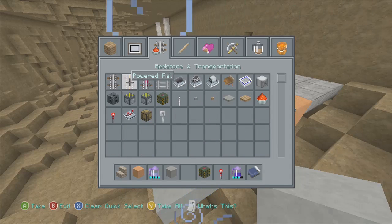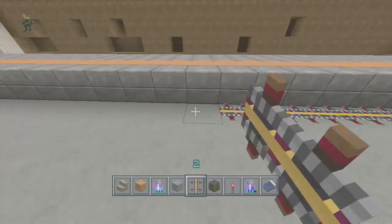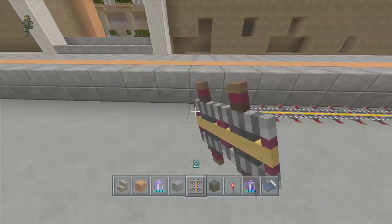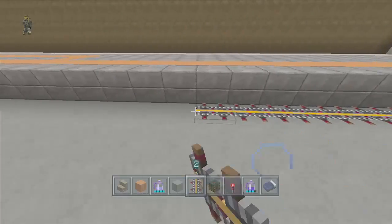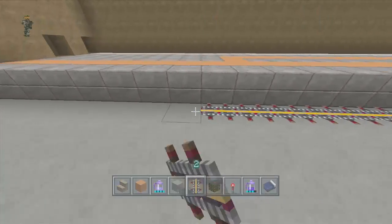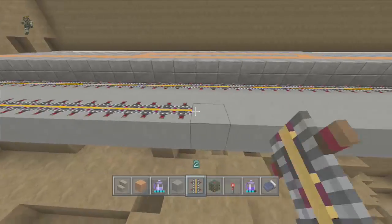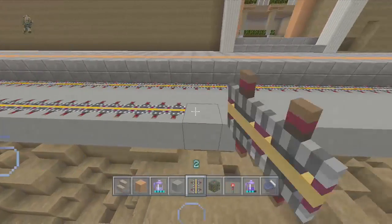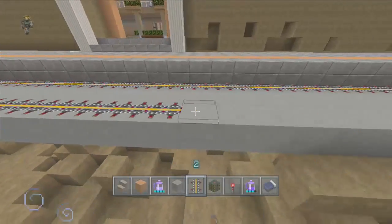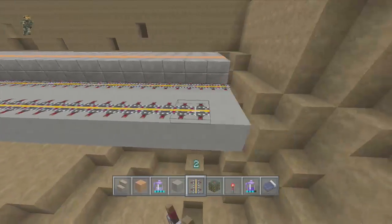Let's use powered rails - I think those might look a little bit better. We'll have these come all the way over to the other side. Some of these will be gone just because of where the train's gonna be, but just for now we can always get rid of that later. I probably should have put black wool underneath this - we'll probably test it out and see which one looks best.